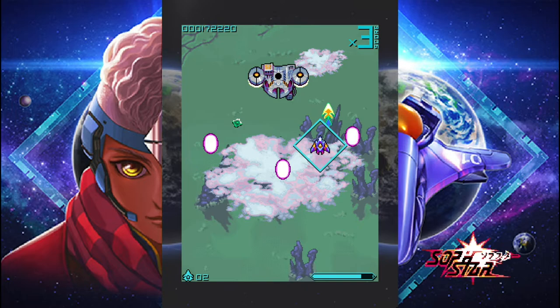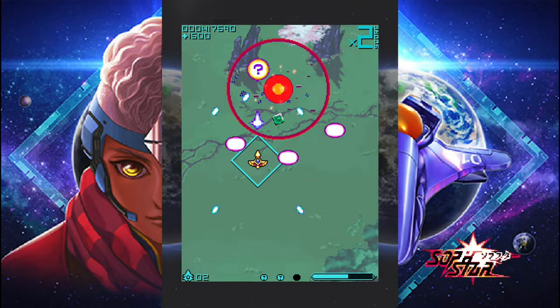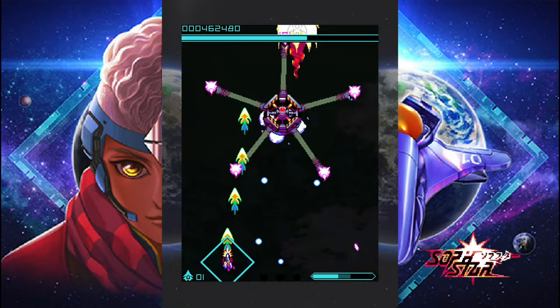The first level has two of those enemies here. To get the third secret bonus, you need to destroy both of them at point blank. If you do it right, the second one will release a secret bonus for you.